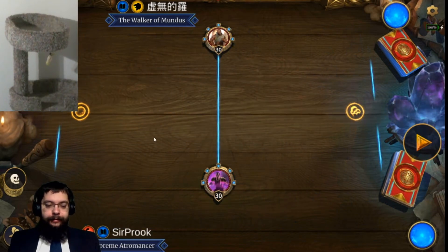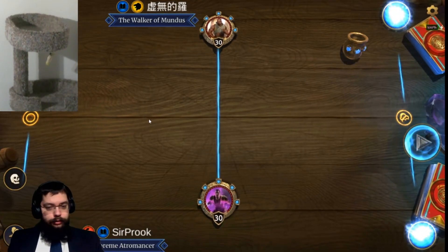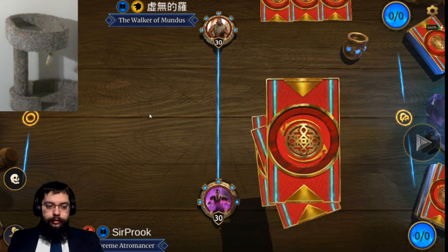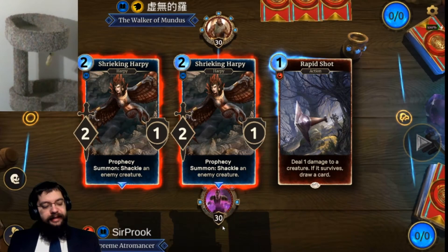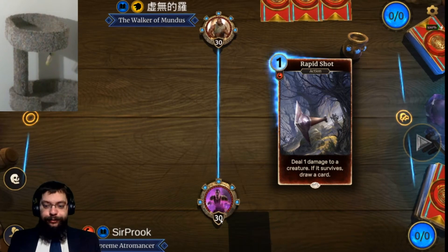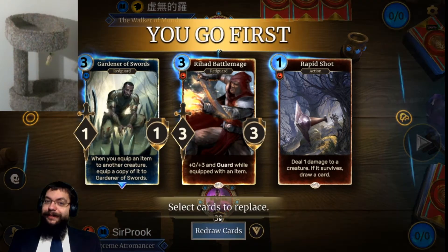Up against a mage list. Stir crazy is still a thing. To combat it, I've kind of started streaming a tad bit earlier than usual, so at least some good things are coming out of it.